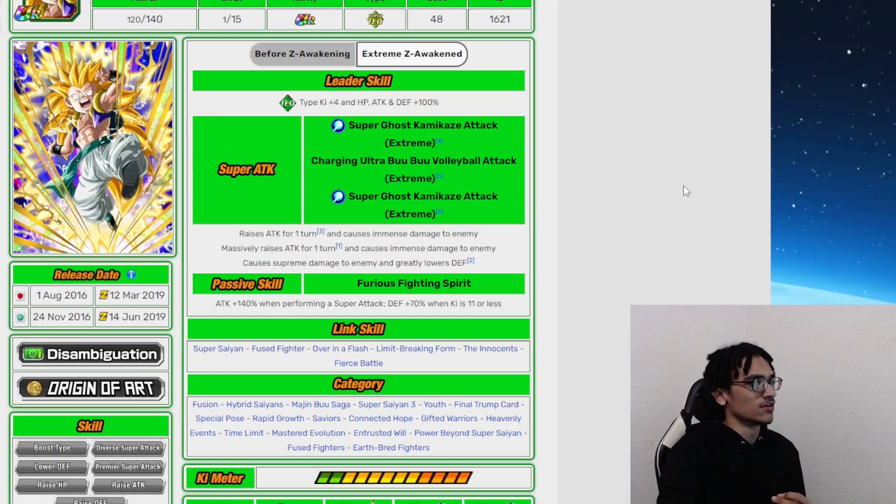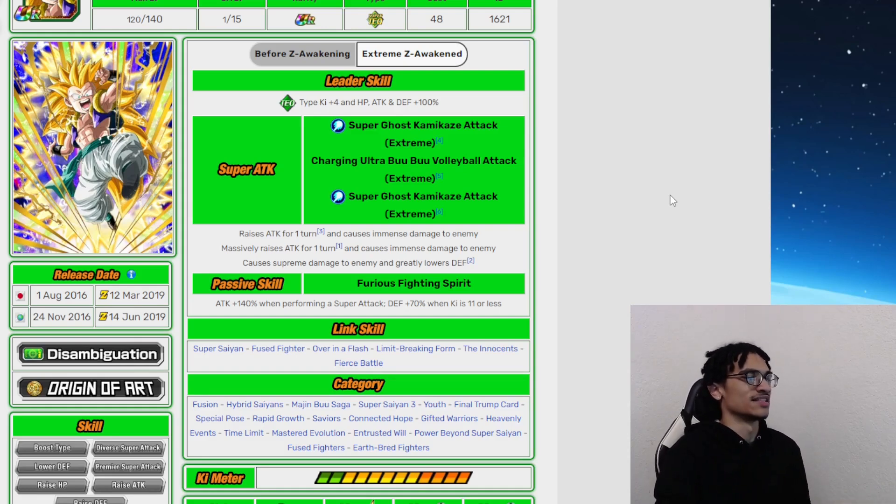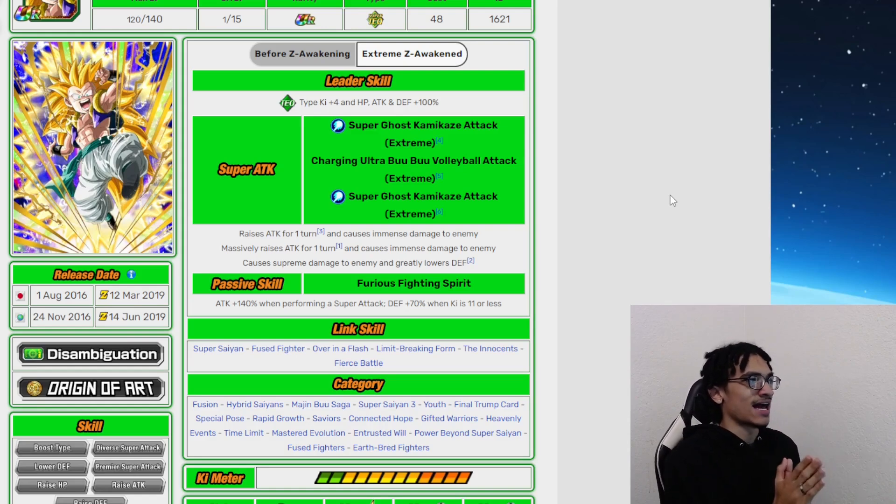How does he perform during the Battle Road meta? That is the Battle Road meta. The Legendary Goku event does not come out until Goku Day of 2019, and he comes out with his EZA on March 12th of 2019 on JP.